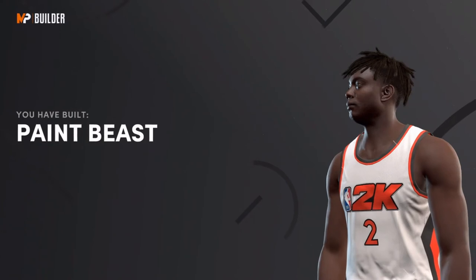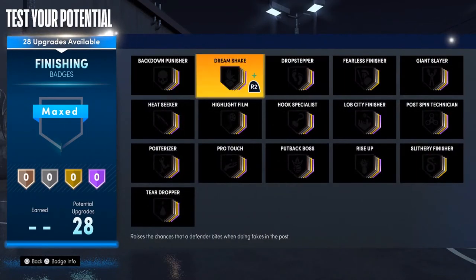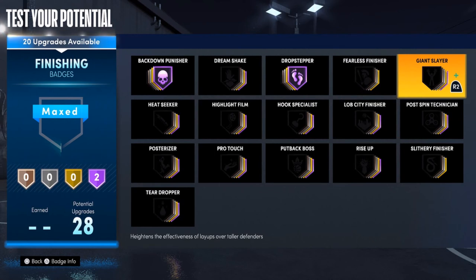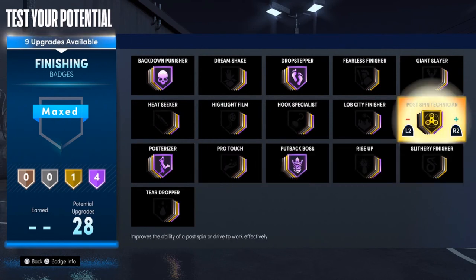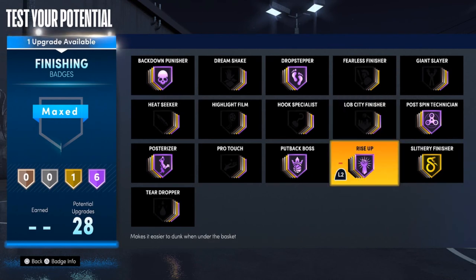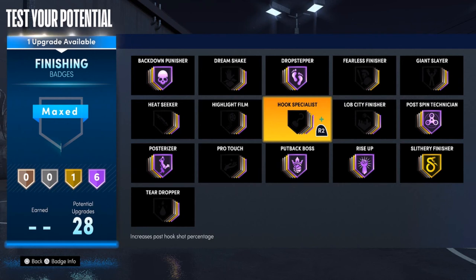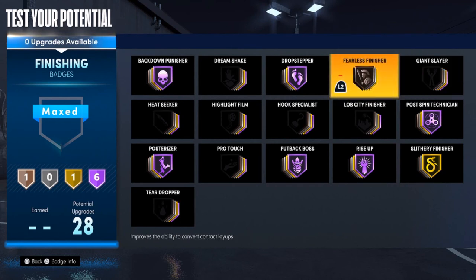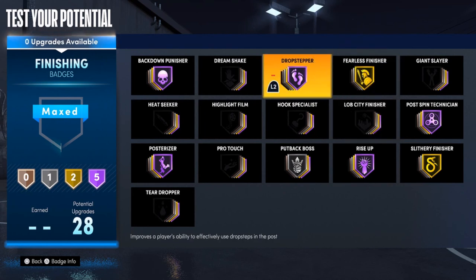And that completes the build — a paint beast, one of the greatest builds. Key badges include Back Down Punisher, Drop Stepper, Posterizer definitely, Back Boss definitely, Post Contamination, and Finisher. You can also put on Giant Slayer if you want since you're 6'11". I'd put Put-Back Boss on silver, Fearless Finisher on gold — that's how you should make your build.